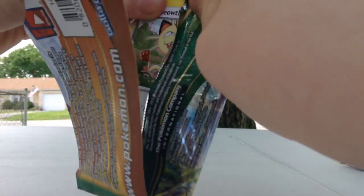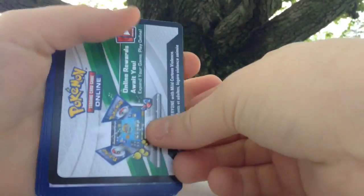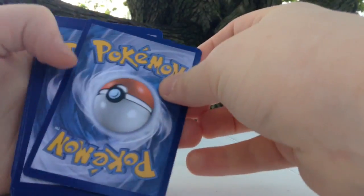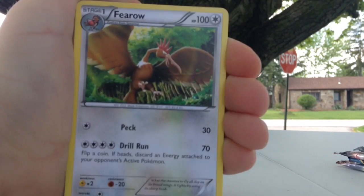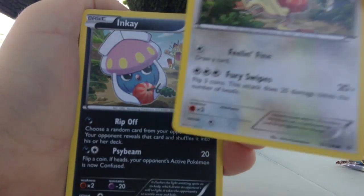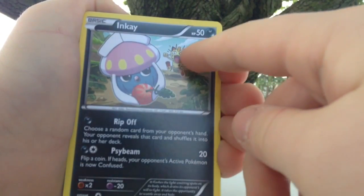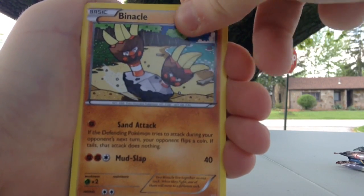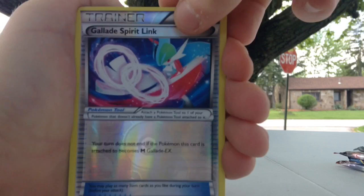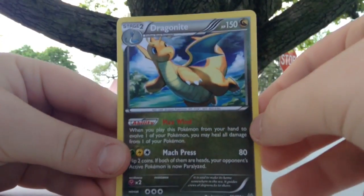Next we got the Roaring Skies, so let's open this bad boy up. Here's the code. Take three from the back. First off we get a trainer, a Pelipper, a Pharaoh, a Meowth — guys, look! You see the Meowth has a cherry, and in the background the next picture shows him stealing the cherry and Meowth getting beat up. Those pictures just match up — I thought that was cool! We also got Pikachu, Binacle, Wingull, a reverse trainer, and then a Dragonite. Two regular rares in a row.